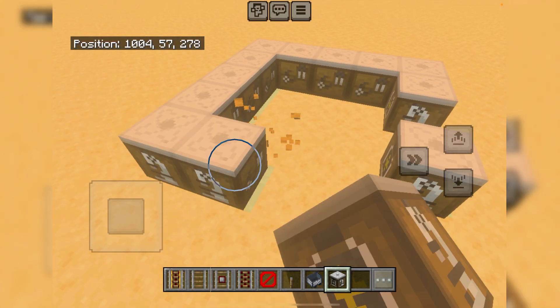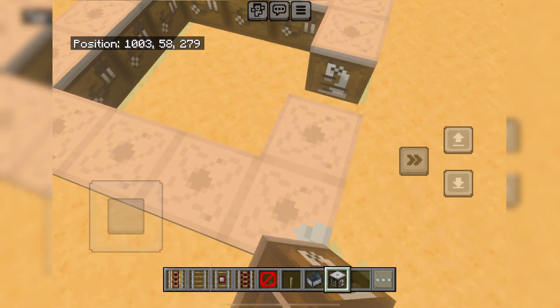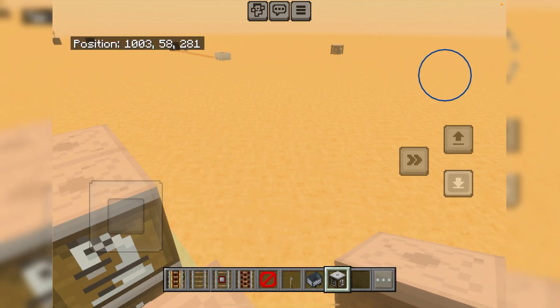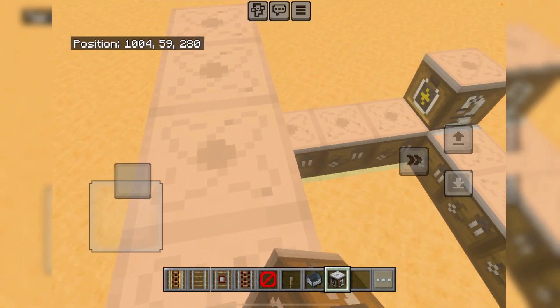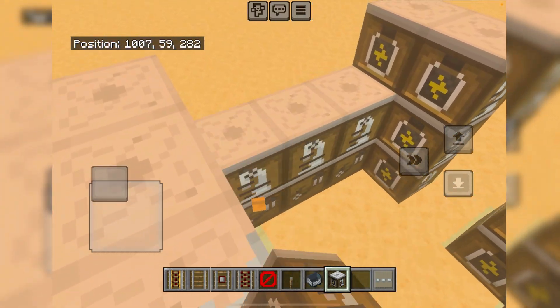First step: place down one block of it somewhere far away. Then go a little bit further from that one block and build a house, because pretty soon it will turn into a question mark house.